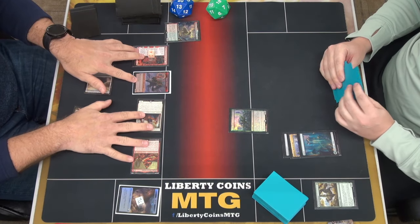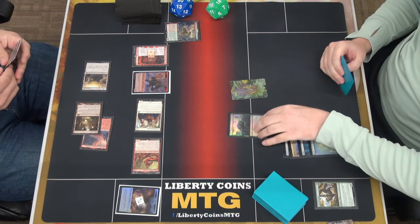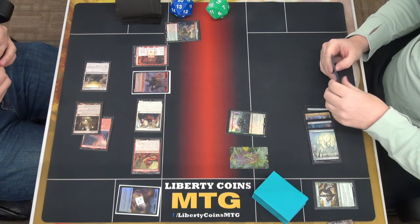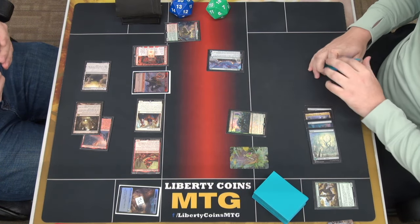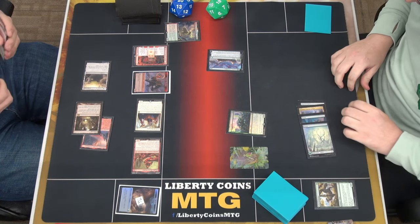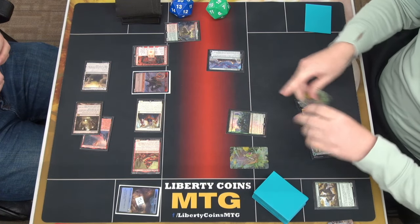Untap. Draw. Land for turn. I will create an insect — 1-1. We're going to put the insects on this side. I'm going to tap for 4 and I'm going to play an Invasion of Zendikar. I'm going to go ahead and fetch 2 basic lands and put them on the battlefield tapped.